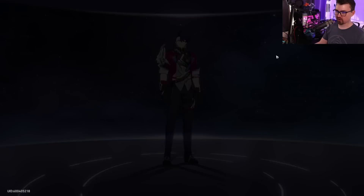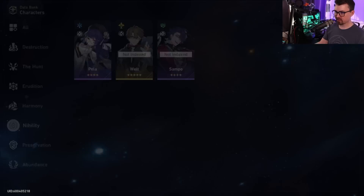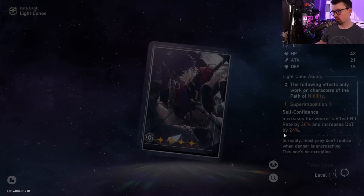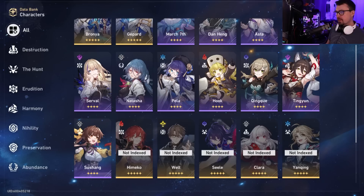Sampo Koski is actually a really fun and surprisingly good character, mainly because of his DoT damage and AoE. I don't have him right now, but I'd use Welt's light cone since enemies will always be debuffed — great increased attack and hit rate, which you want to land debuffs as much as possible. From there I'd go 'Eyes of the Prey': increases effect hit rate by 40% and DoT damage by 48%, since most of Sampo's damage comes from DoT. For a three-star, 'Hidden Shadow' again for static controllable damage.